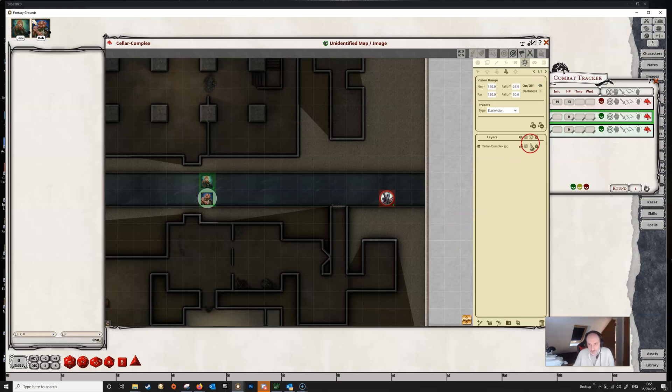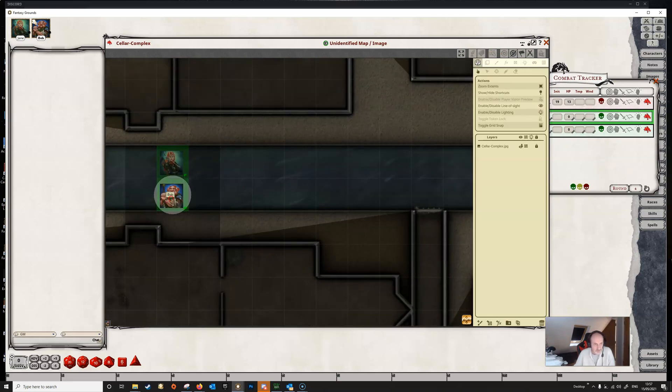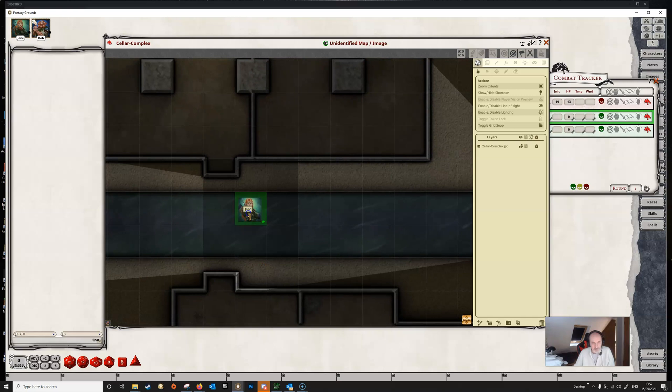We can add that vision back when it's restored, or remove it entirely using the delete vision button. Let's remove Bob from the equation for the moment and also remove Jane's blindsight.